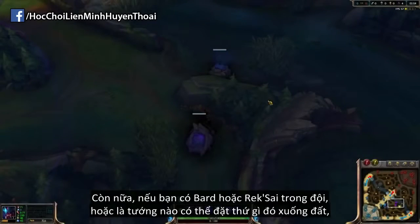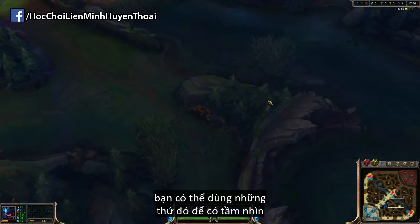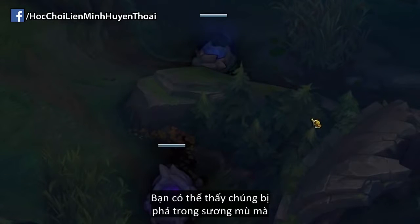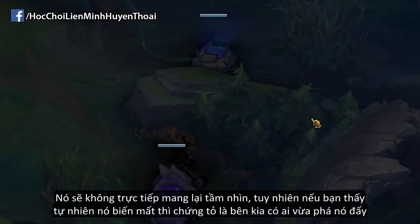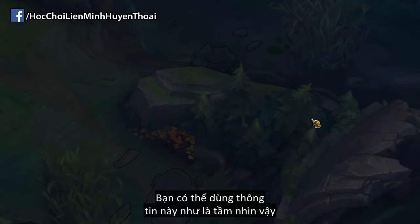If you have a Bard or a Rek'Sai on your team, or really just anyone who puts things on the ground, you can use those placed objects to give you vision, because you can actually see them being cleared in the fog of war. They won't give you vision directly, but if you see them suddenly disappear, you know that someone is there because they just cleared whatever you placed on the ground. So you can actually use them to give vision even though they don't grant vision themselves.